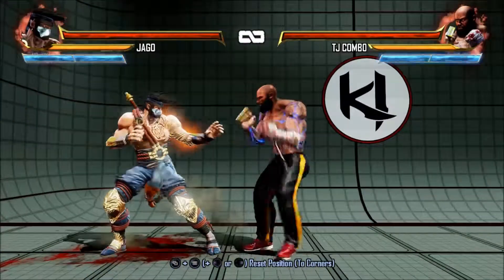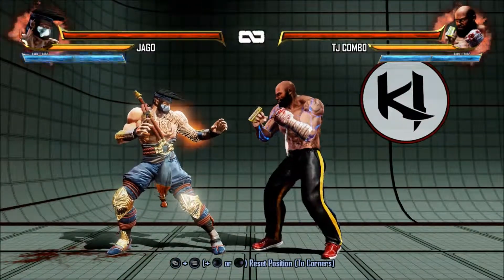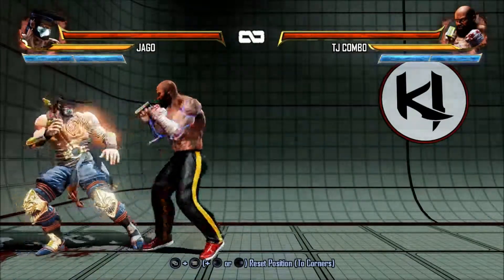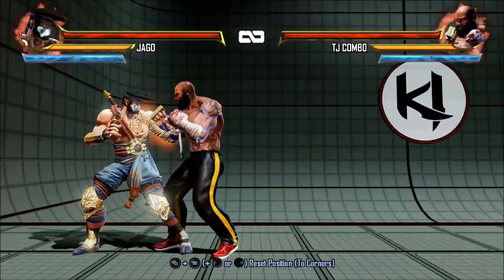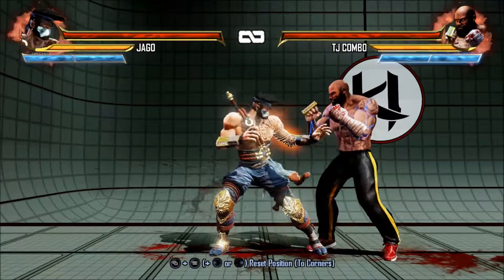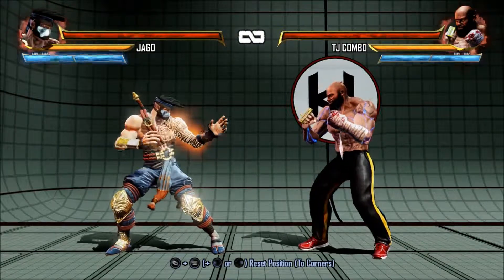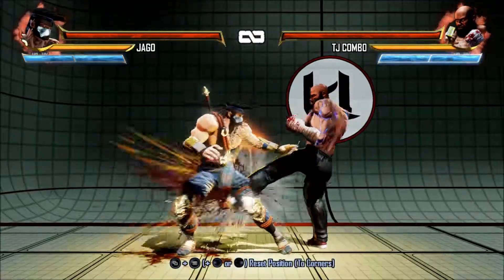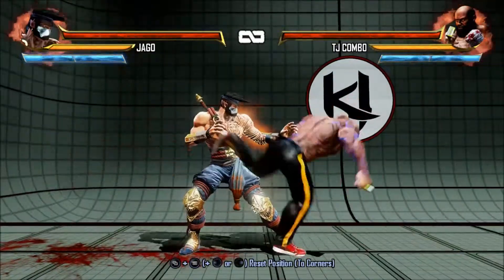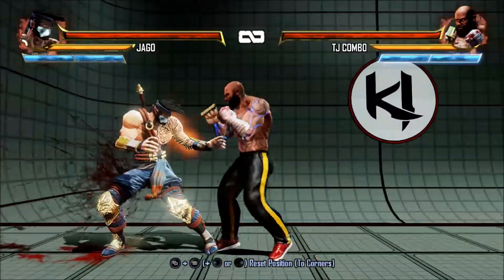TJ Combo's kicks are just slow — nothing great — but his punches are fast. For TJ Combo you want to focus more on hand strikes, however you can use the feet for advantage. Up close, medium starts kicking at their legs; if you're a bit further you kick them in the chest. Really close, TJ Combo is kneeing. His heavy kick is a roundhouse kick to the face.